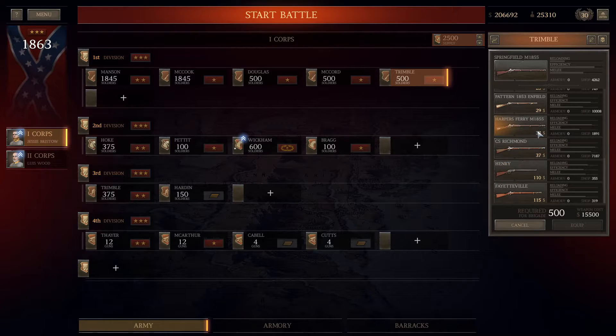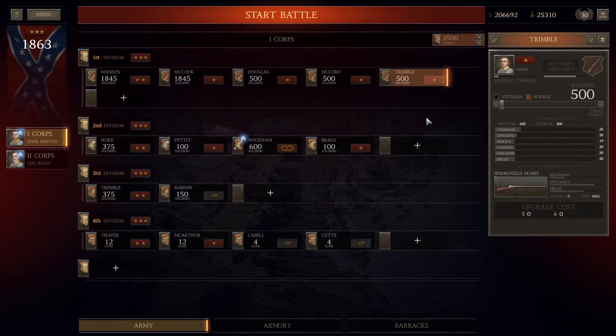For your three-star brigades, equip them with the most effective gun you have available — whether that's the Fayetteville, the CS Richmond, or the Harper's Ferry 1855. You'll need Reputation to get enough Fayettevilles for a full brigade. Whatever gun is most effective is what you give your three-star, because your three-star units shouldn't really be involved in melee combat, shouldn't be getting shot at unless absolutely imperative, and should be held in reserve to come up and save your line. You want them to be elite shock troops.